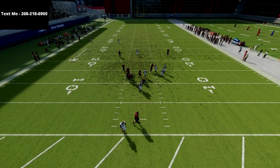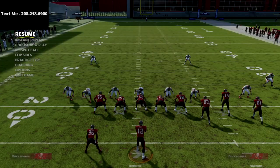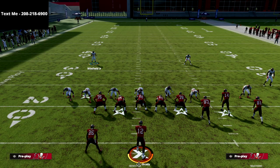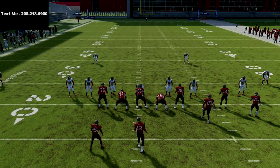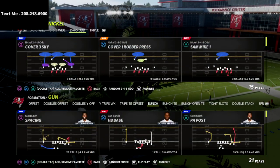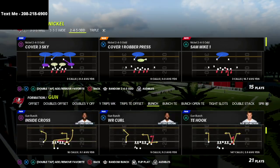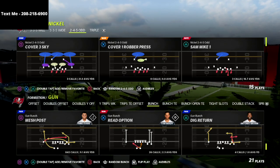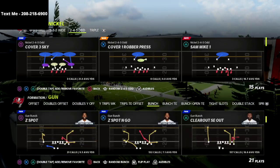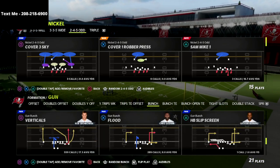The defense we're going to be talking about today uses the same blitzing principles that the Nickel 335 Wide does. It's actually super simple to set up — you can do this from pretty much any play in the Nickel 245 Odd. The beauty of it is you're going to get better and more consistent five-man pressure against the meta, which is the Gun Bunch.